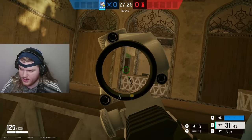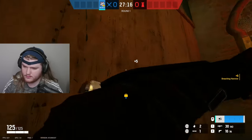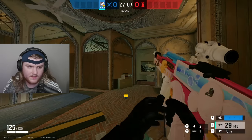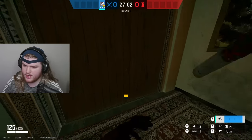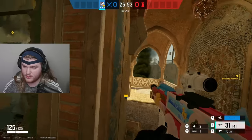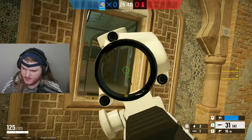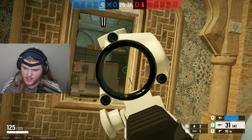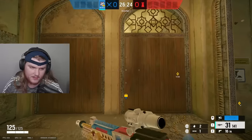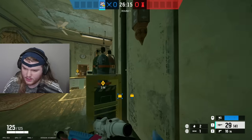Have your Ace player open this triple wall and take control of offices. Once you clear anyone in offices and take map control, open this archives wall. This is when you start getting ready to execute onto the bomb site and go for a plant. When executing onto the site, have one person sit on this window — it basically shuts down defender rotations between the door to the bomb site. Have one or two people inside offices holding down this area, since defenders sometimes put rotates into the fountain. Then just go for the plant right here behind the bomb.